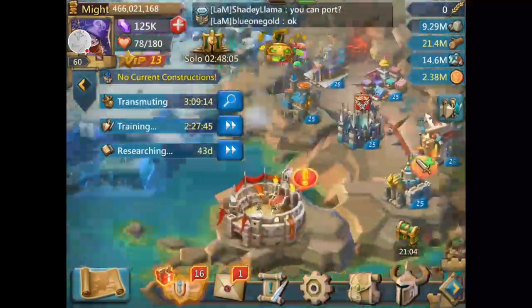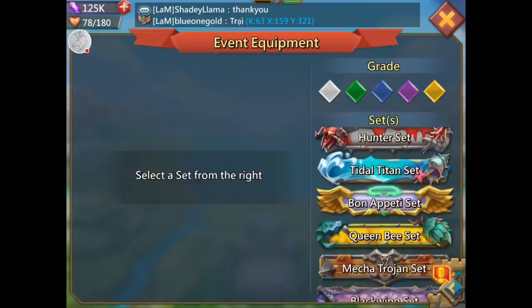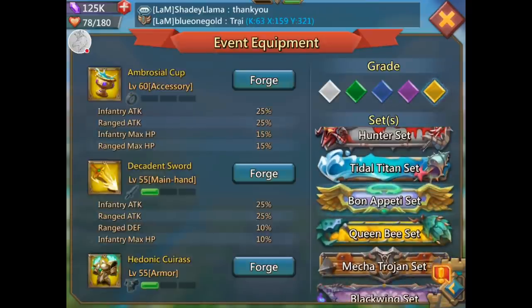Look, can I build a cup? Event equipment — bon appetit, the ambrosial cup. Look at that — it's got infantry and ranged attack, infantry and ranged HP. It's pretty sweet for infantry and range. The only thing that would make it better is if it was cavalry-ranged, because I rarely send infantry and ranged. I'd use that when I send all three types. But let's build one.